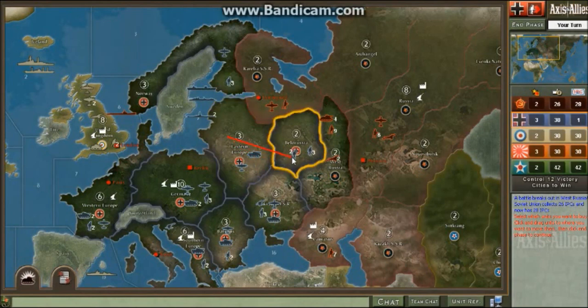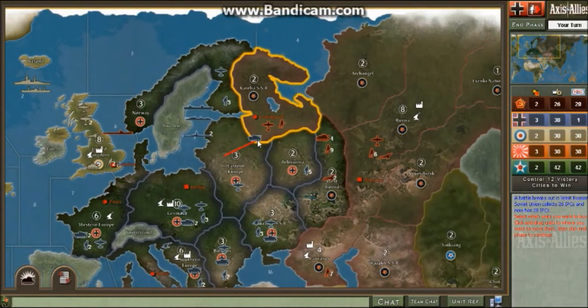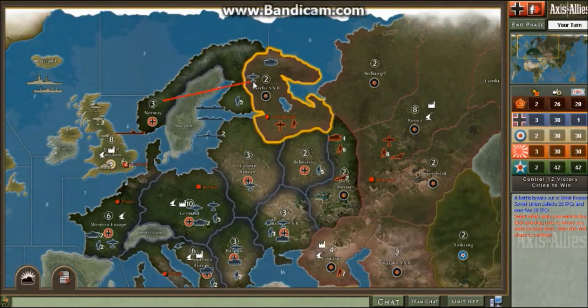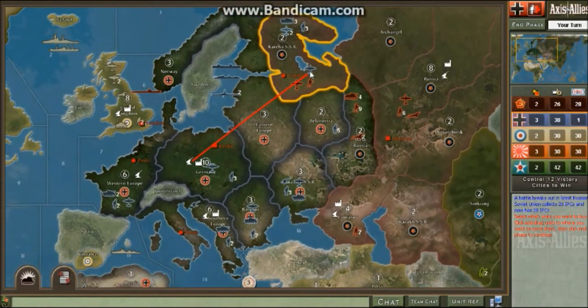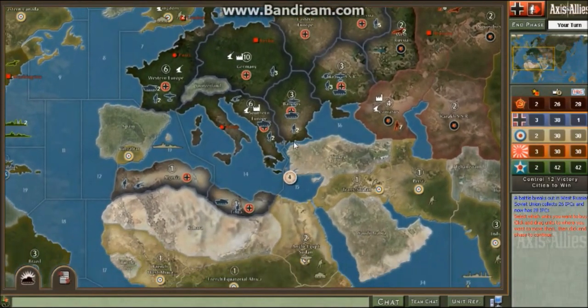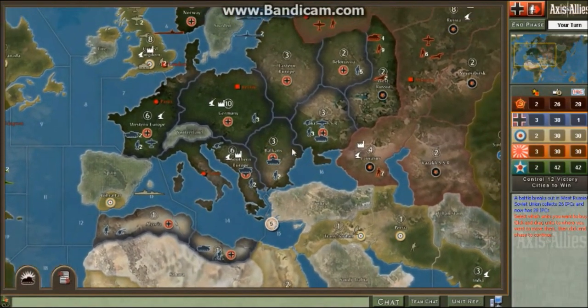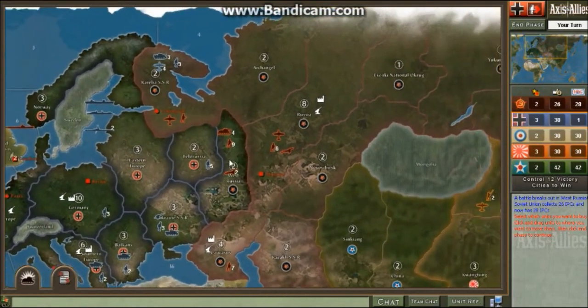Now we need actual combat. There's no way I'm taking West Russia, so the best thing is to fortify. We should probably take Karelia — that's not too hard. Send in all your planes and your German tanks and bombers. I'll send my bomber down here just to be safe, and send my fighter up here too. I should win this battle — I just want to win it quickly.